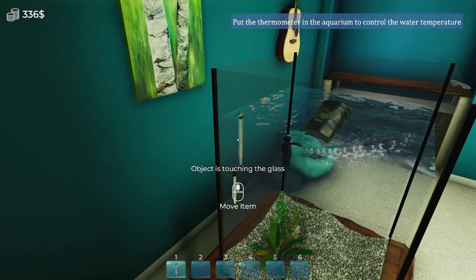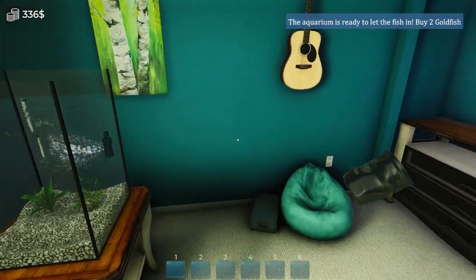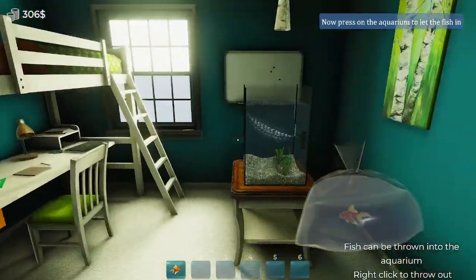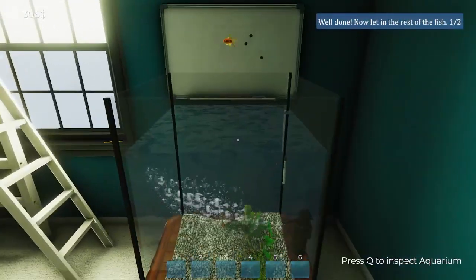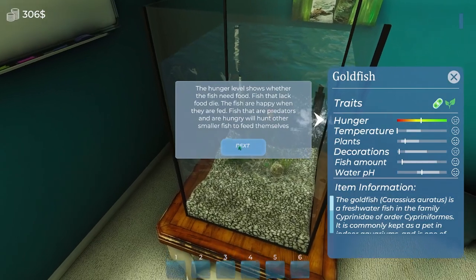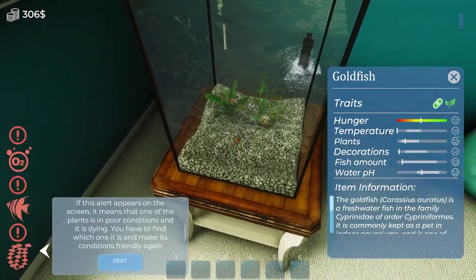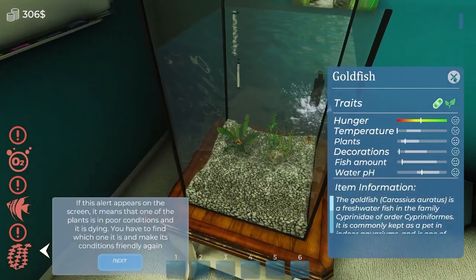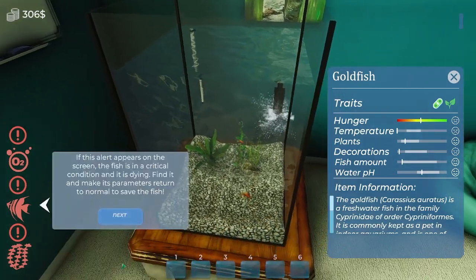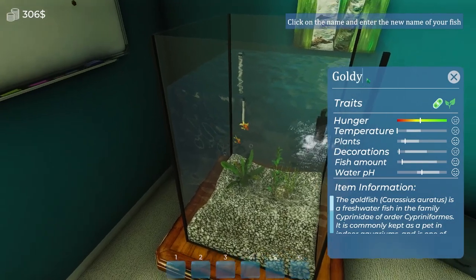There we go - those two in line, that looks good. The aquarium is now ready for some fish! Let's get some fish - two fish - put them in there. We can inspect the fish by right-clicking on them. We can check hunger, temperature, plants, decorations, fish amount, and water pH. Right now everybody's doing good except they're a little hungry and not too keen on their decorations. On the left we've got warning icons for vegetation, fish, and O2.